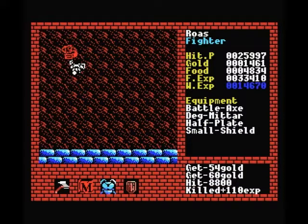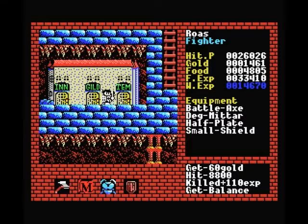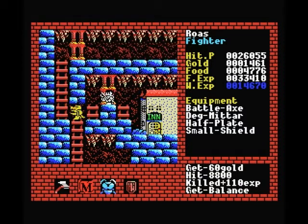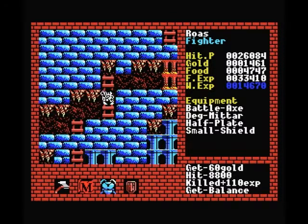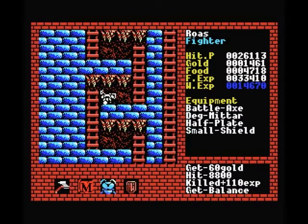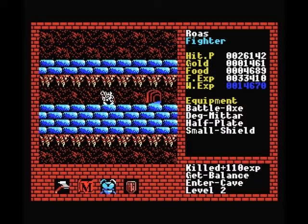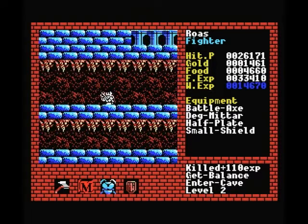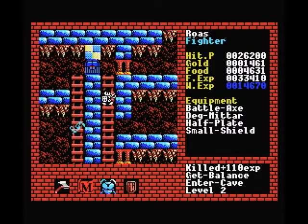Ever since we went into levels 2 and 3 we managed to pick up a bunch more special items which let us sort of manipulate our presence. We don't want to upgrade our levels yet — we'll do that later. Let me show you one of them right now. First we have to get all the way back to level 1 in order to get to the hidden area of level 2.